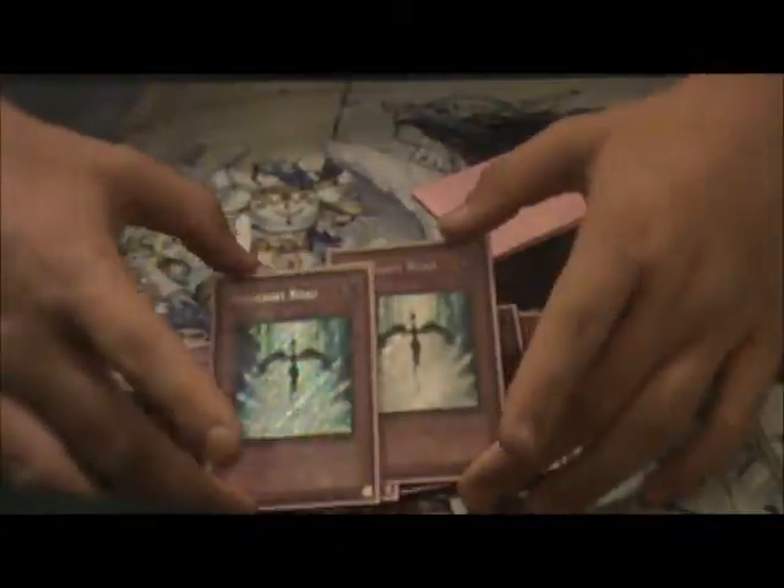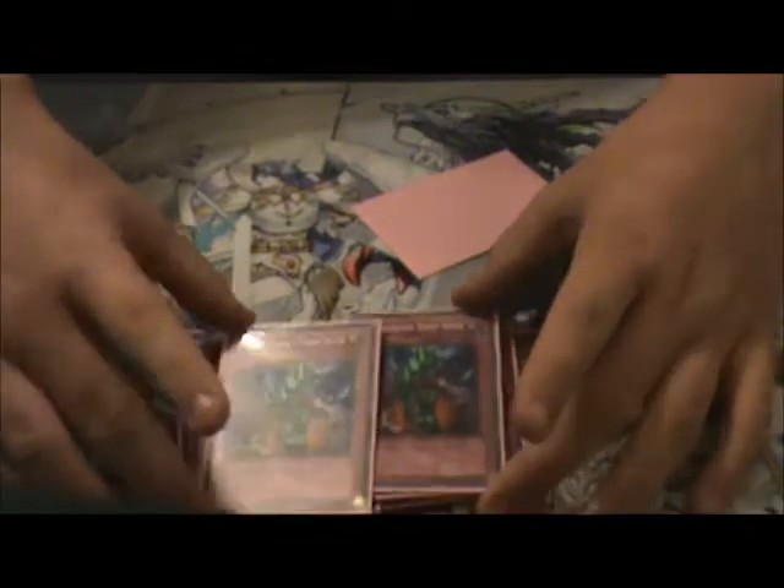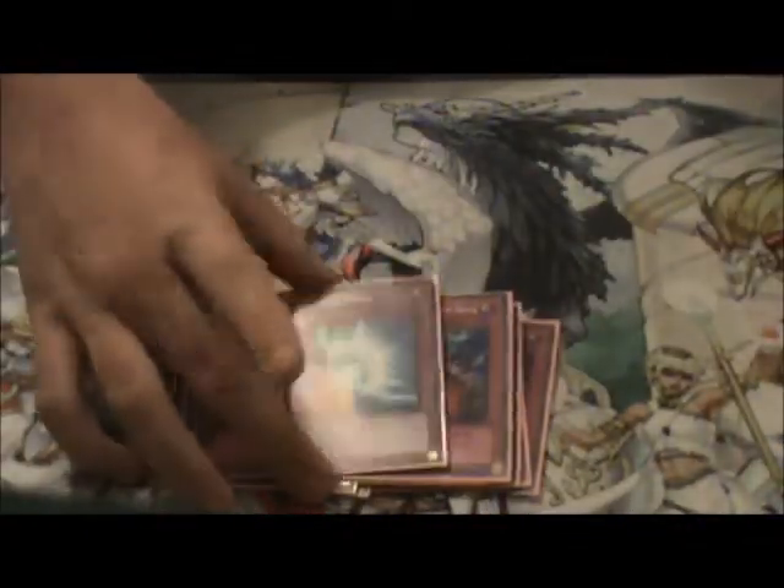Double Starlight Road, just because you run such heavy back row and you're under Necro Valley. I'm looking for Super Rares if you guys can hook me up. Two Fiendish Chain — I'm trying to get Ultras from Legendary Collection, so hopefully I can get those. And then you finish it off with one Mirror Force. I want to make this an Ultra. So that's the main deck.